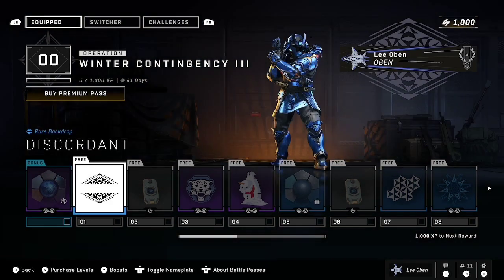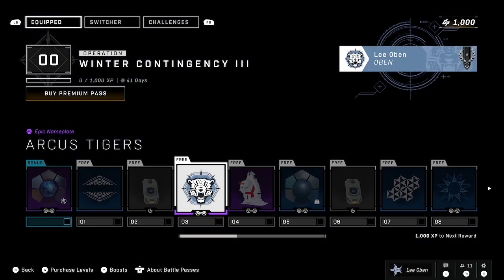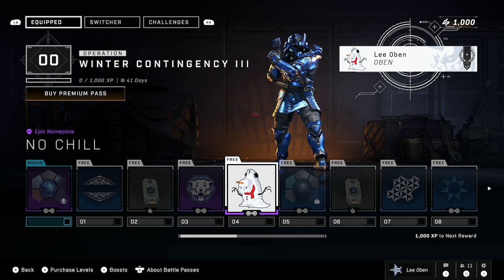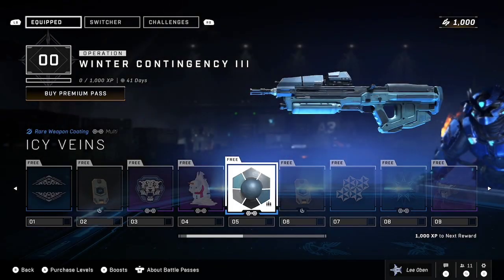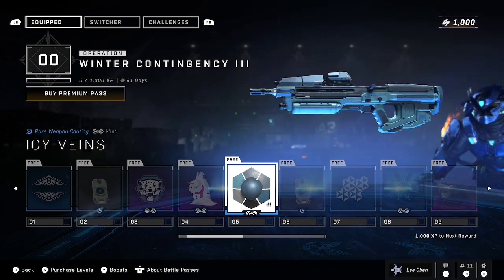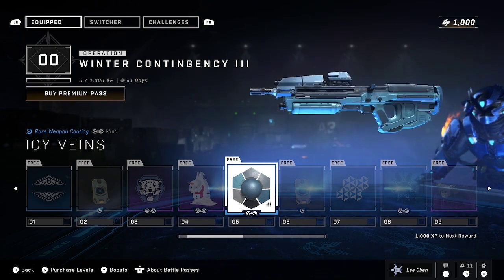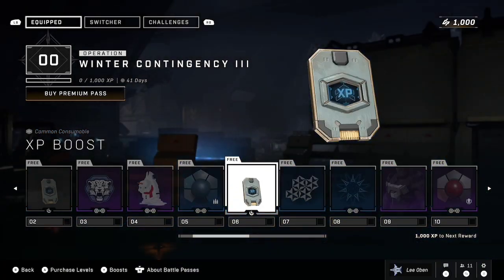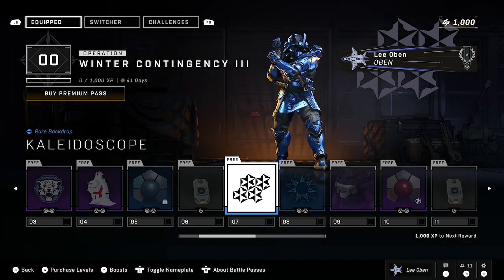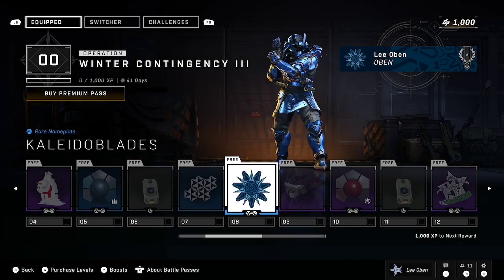Let's go through. That's lame. XP boosters - who cares. Nameplate, whatever. Another nameplate, lame. Icy Veins weapon coating - all right. I mean, I like it because it's blue, but it's hard to tell because the blue lighting from the board always makes it difficult. You can't tell. XP boost, whatever. Kaleidoscope, okay. Kaleido Blades nameplate - that's kind of fun.